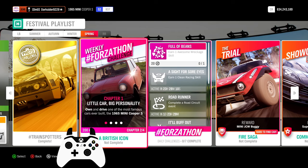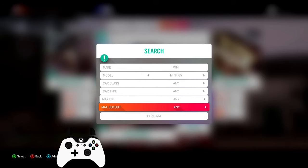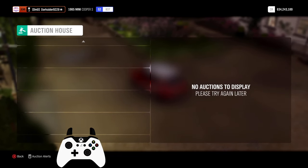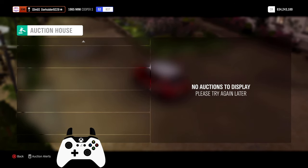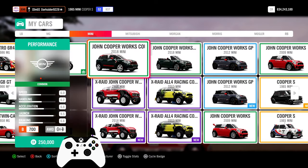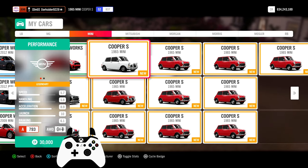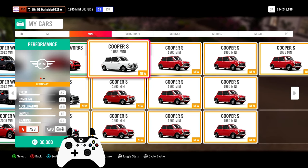Next, for 15%, this week's Forzathon: A British Icon. I'll briefly go through it here, but for more details you can check the recommended video at the top. You'll need the '65 Mini Cooper S, which is a barn find that can be found here. The auction house was already scalped like GPUs in any store and will probably come back for a much higher price. If you can't find one or you are missing the barn find — say you found and sold it — I'll try to give away one of the few I currently have for minimum buyout.